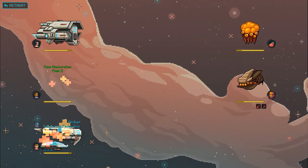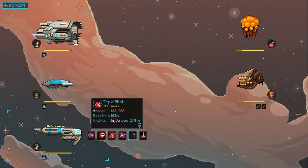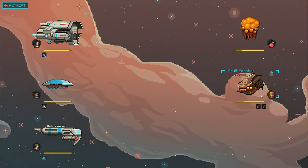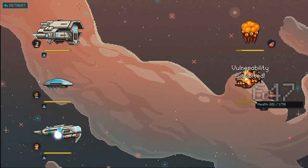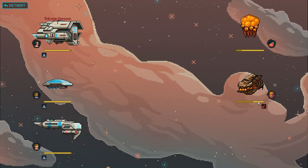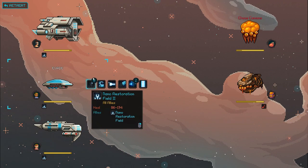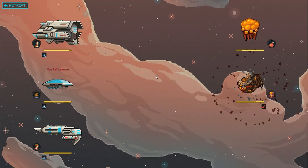I guess we're shooting him today. Let's just start with Nano Restoration. The protective field would be nice, but not that necessary. Oh, that makes it - he can bleed himself. Never noticed that before. We'll do a Salvage Harpoon. Portal Cannon - yeah, we'll just flack him down the rest of the way.